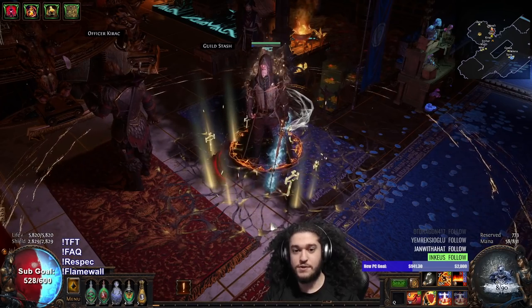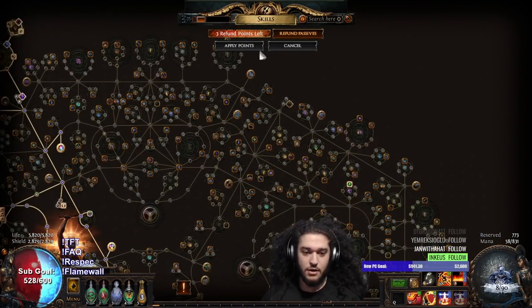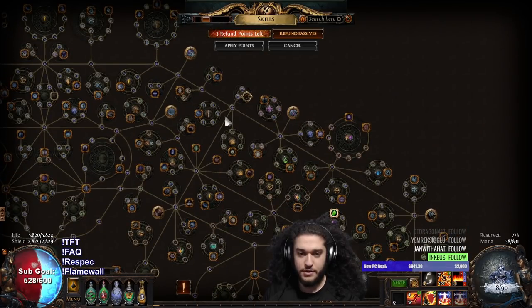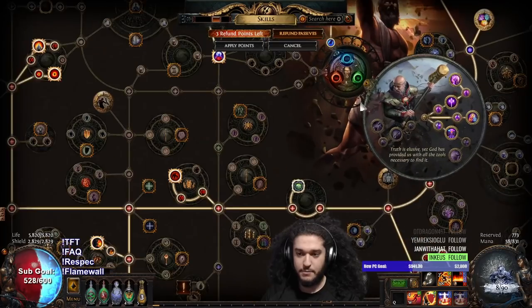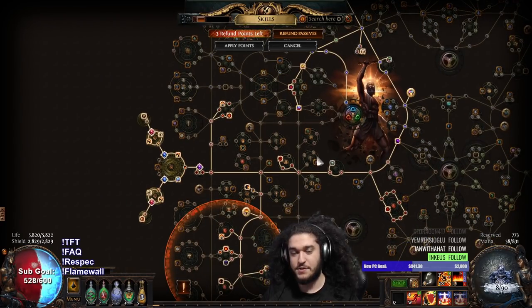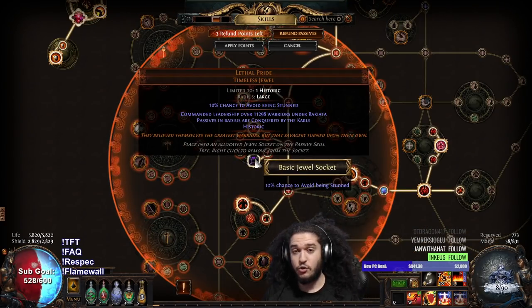Today I wanted to go ahead and update you guys with the Righteous Fire Inquisitor. This is going to be more oriented towards endgame. I'm going to be talking about a massive respec we did from the upper right side of the tree, where we were pretty much connected to Shadow, and we came down to the Marauder side. This is a better variant if you have more gear because it is much more dependent on your Lethal Pride.